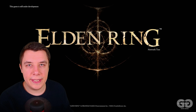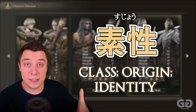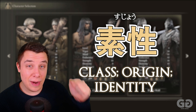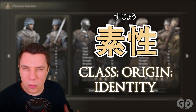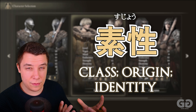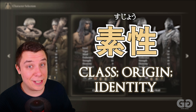Another pretty difficult word is the Japanese term for your class in the Dark Souls games. In Elden Ring you're able to select classes to play — in the public beta there were only five to choose from. This word, Sujo, refers to one's class identity, their origin. In a lot of games they won't use this word, but in Dark Souls games in particular it is really important and useful across any Dark Souls game.